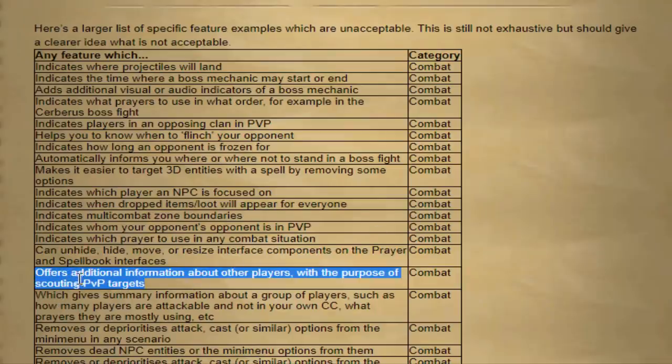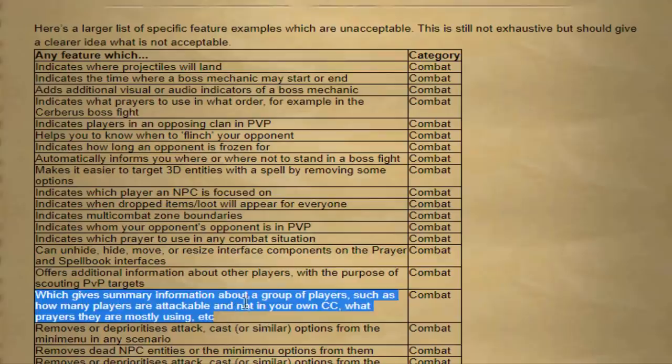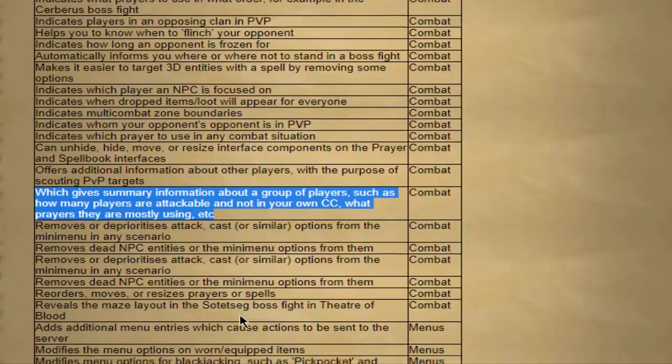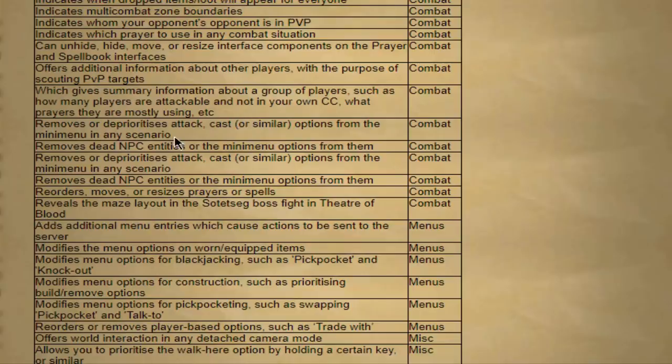Any feature that offers additional information about other players with the purpose of scouting PvP targets - also banable. Any feature that gives summary information about a group of players, such as how many players are attackable and not in your clan. A lot of people were using scouting bots - clans would have those bots log in at areas like rev caves, instantly scout the area, see combat levels of people and assess their risk. So for example, a scout bot would log in and say 'Mika 126, 600k risk.' Very broken. I guess it's all banable now.